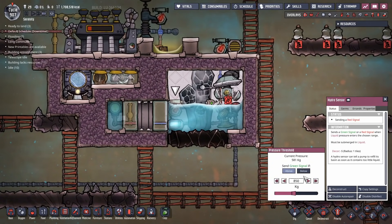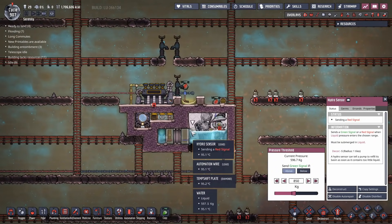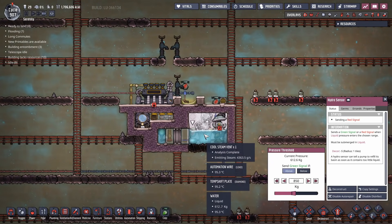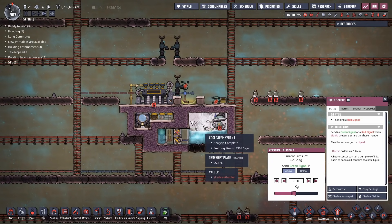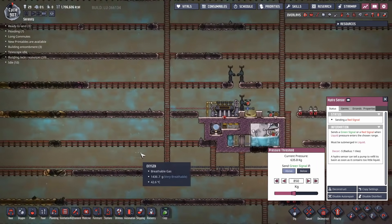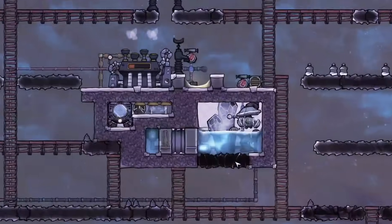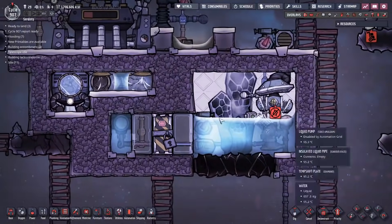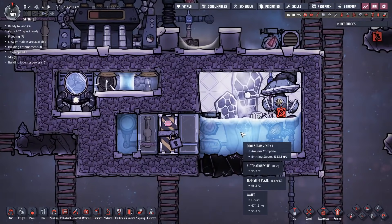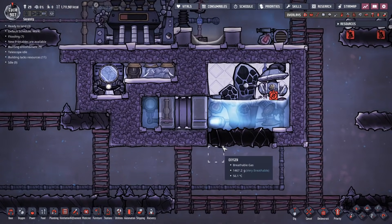This liquid pump here is the real star of the show. It detects when the pressure in here goes above 850kg. If there's more than 850kg of pressure in this tile, we're getting close to where it's about to form two tiles - 1000kg is when water starts to form another tile, and if it does that, it will start blocking the steam vent. So once it hits 850kg, this liquid pump activates and dumps the water out into our storage tank.